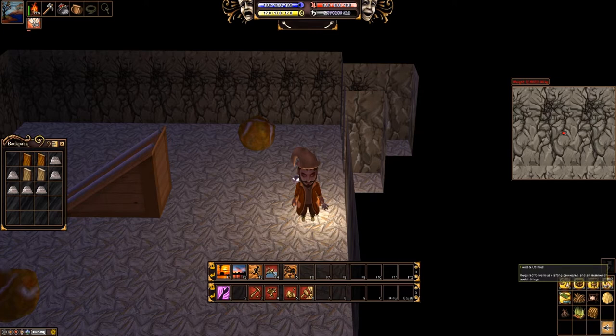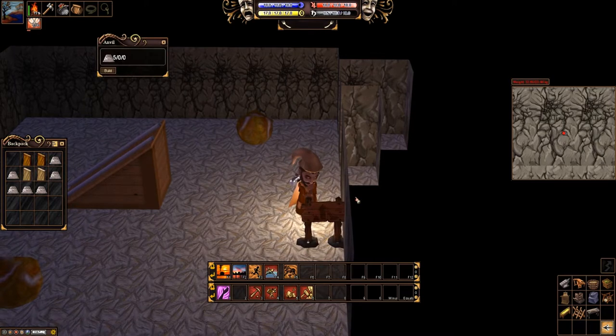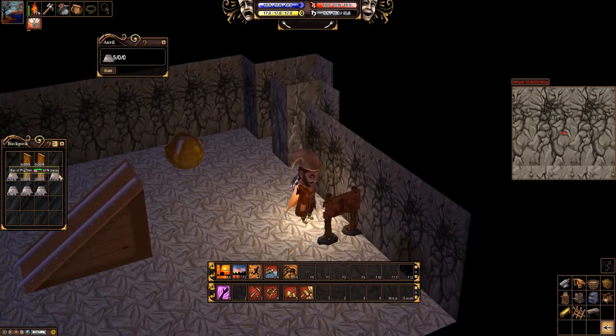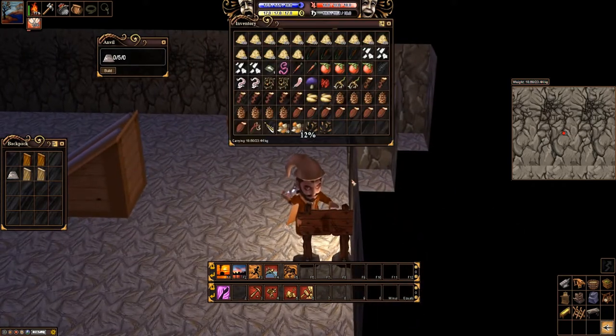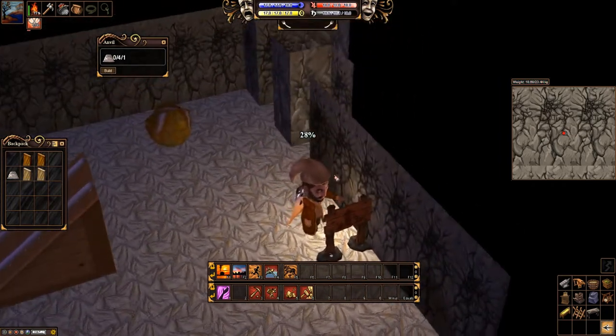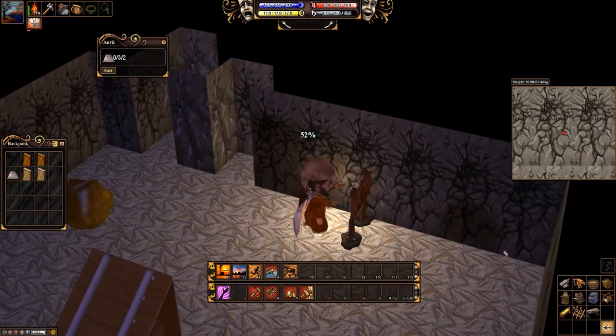So what we're going to do is go to our build menu, tools and utilities, open up the anvil, and we're going to build one of these anvils. What we can do with this is it pretty much lets us craft any metal object. For example, nails — we won't ever have to buy nails again, we can just craft our own right here.